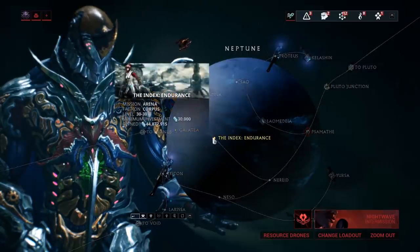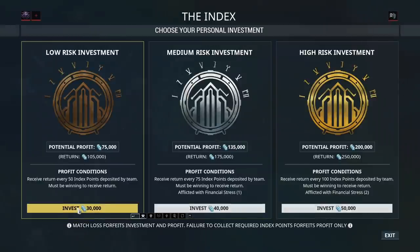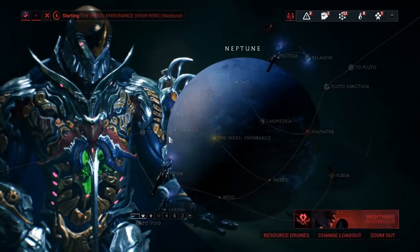The intermediate way to farm credits is the Index, located on Neptune. This is where you gamble credits to earn even more credits. Frames like Rhino, Hildryn, and Revenant shine as carriers. I personally advise new players to use Rhino and Hildryn, as they are easier to maintain.